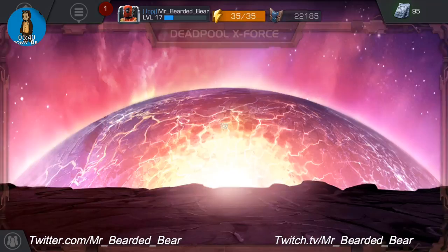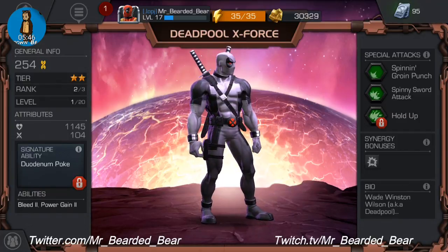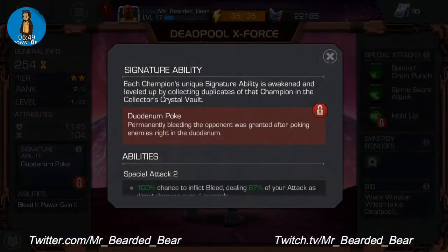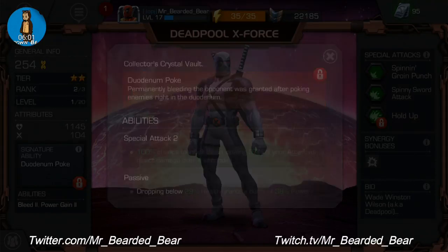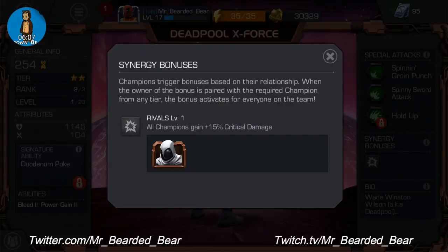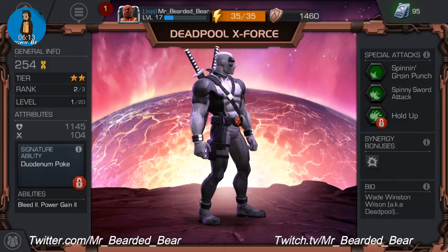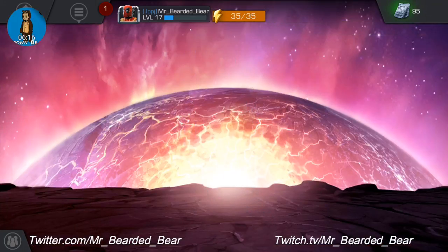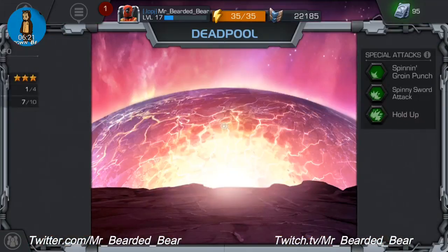X-Force Deadpool — two out of three, level one out of twenty, so I've prestiged this guy once. His signature ability — I'll let you guys put in the comments how you think it's pronounced — permanently bleeds the opponent. His synergy rival is basically Moon Knight. Special attacks are Spinning Groin Punch, Spinny Sword Attack and Hold Up — those should be the same as the 3-star Deadpool's specials as well.